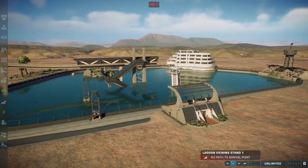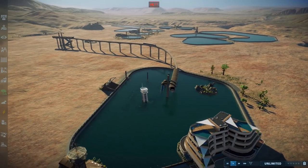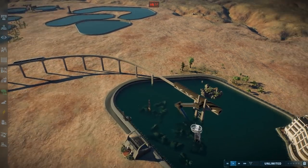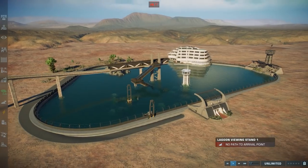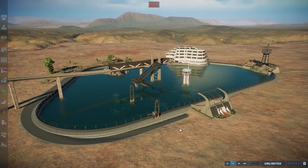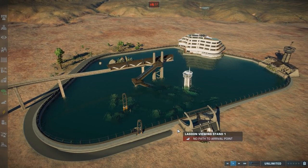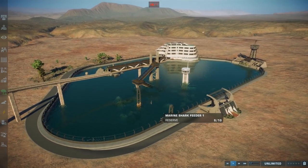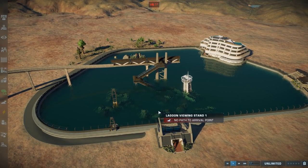To sum it up — this was a tutorial on how to make better lagoons. Without mods you have to get a bit more creative, but with mods you can let your creativity run wild because there is nearly no limit. You can do whatever you want, make things look great, and integrate all kinds of structures into your lagoon. I can't wait to see what people do with it. I hope you guys enjoyed it — have a good weekend, until the next one, goodbye.